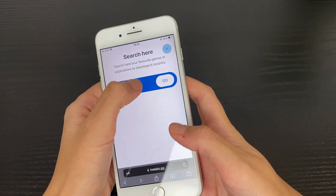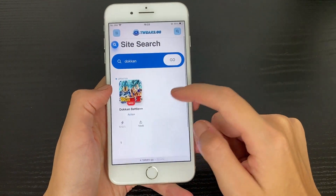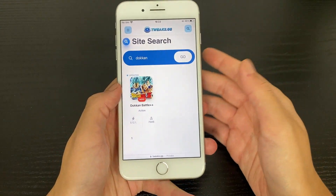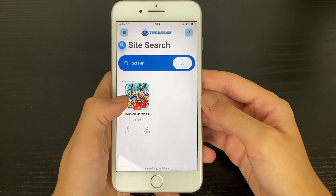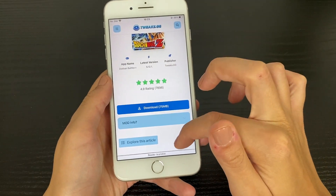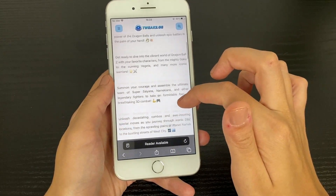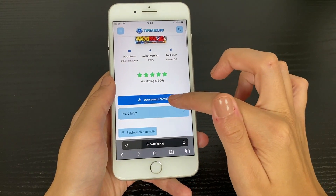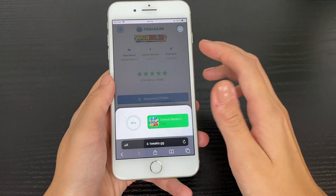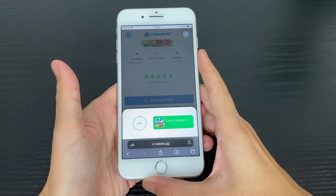So what I like to do is just search for it through the search bar if I can't find it. As you can see, I previously searched and there it is. So I tap on it. You can see the rating right there and also the description of the app as well. So make sure you tap on the download button to start the downloading process, which is super quick and easy. You just need to wait for it to finish.